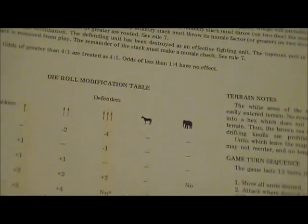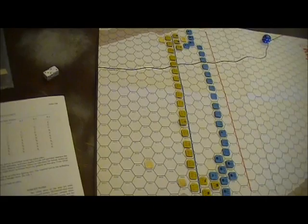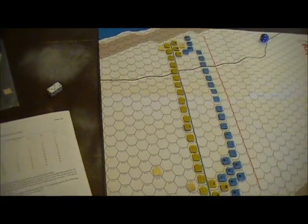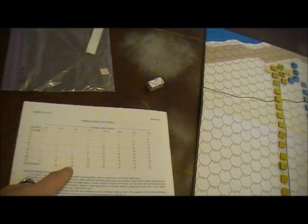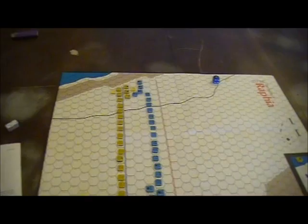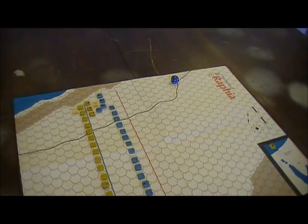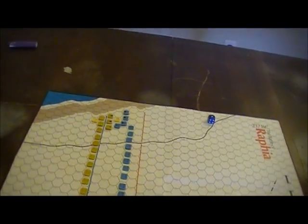We have the die roll modification based on type, which is very cool. It means that units making attacks against types that they're really advantageous against have a decent chance of smashing those units even on the one-to-two table. And the one-to-two table isn't really the one-to-two table. If you manage to get an outflank, you still have to make a morale check to attack a larger enemy's flank, but if you do, your force is doubled.